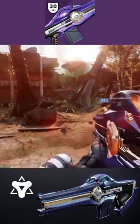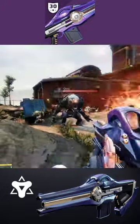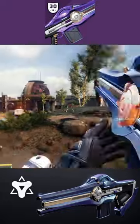Then we have Golden Tricorn. Final blows with this weapon grant bonus damage. While this buff is active, grenade or melee kills of the same damage type greatly increase its damage and duration.